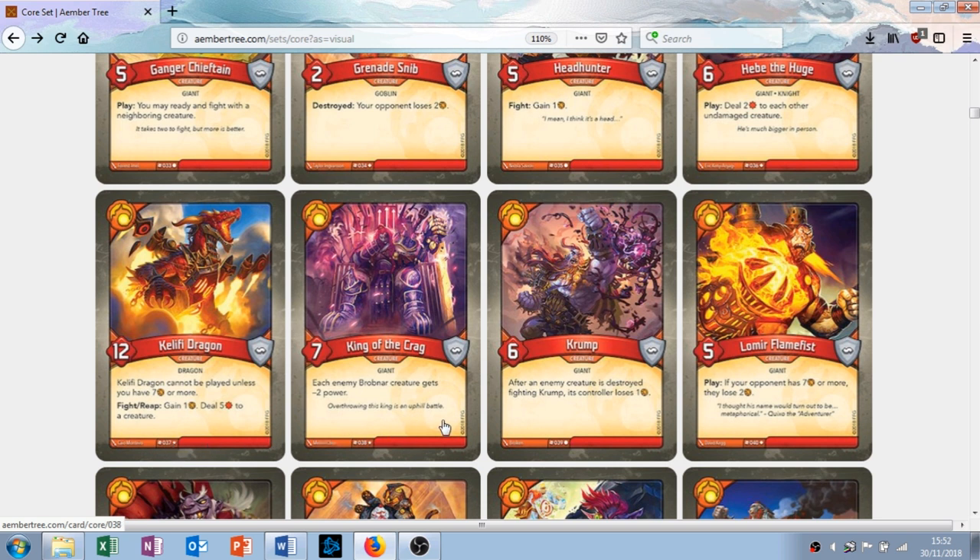King of the Krag — seven attack, no armor. Each enemy Brobnar creature gets minus two power. This is good in a mirror matchup, which you're probably going to face every two or three games. Obviously they might have it as well, but it's a rare so they might not. In some matchups it won't do anything and it's just a seven attack creature, which isn't great, but if you're against Brobnar it's quite a good card.